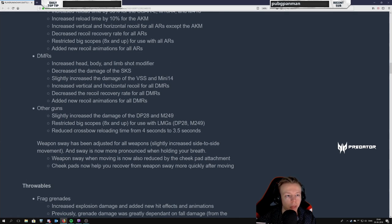DMRs: increased head, body, and limb shot modifier. Now we're getting the answer to why they decreased the damage on the SKS — because this is obviously going to increase the overall damage output. So that's why. DMRs might be worthy to use now — very interesting.